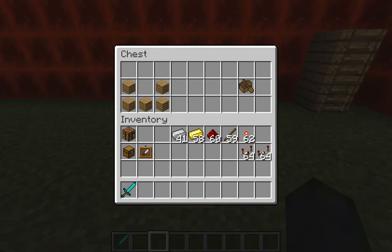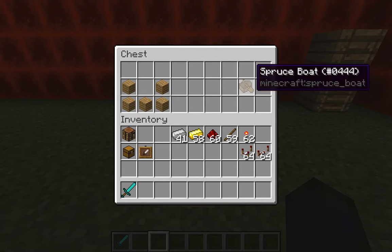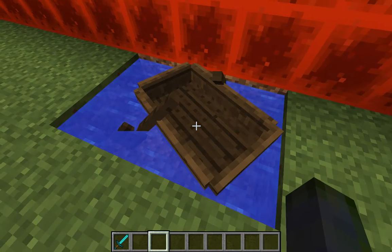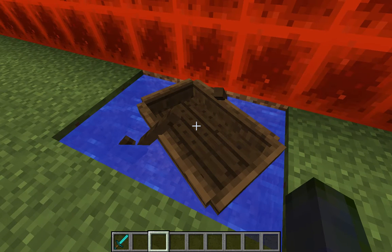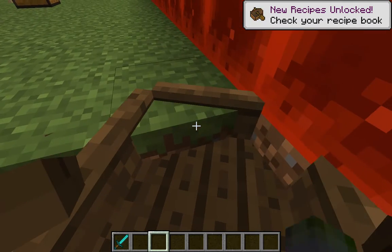Now boats! Very easy to make — all you need is some wood planks. You use that recipe and then all you have to do is place it in water. You need at least a two-by-two or two-by-three area to be able to place it, and then you right-click and you can get into it.